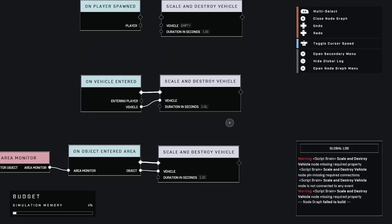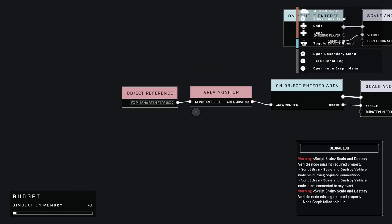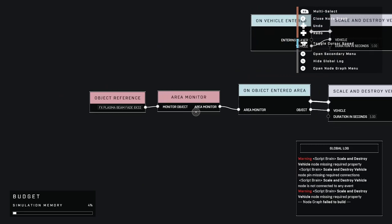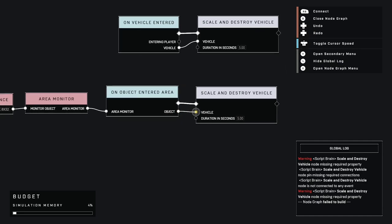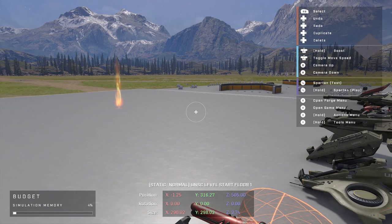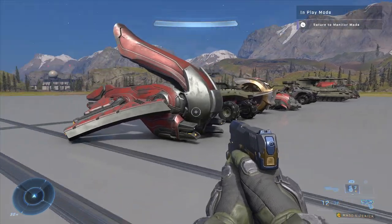Let's do one other thing here. I've already set up a plasma beam so it's easy to see. I set up an area monitor and said: if an object enters the area, go ahead and scale and destroy. The interesting thing is that when you are driving a vehicle and you enter an area monitor, it only triggers for the vehicle — it doesn't trigger for the player. That's an important thing to be aware of. As we drive these vehicles into the little beam it's going to shrink them down and we'll get to see what it looks like to drive around in these little mini vehicles.